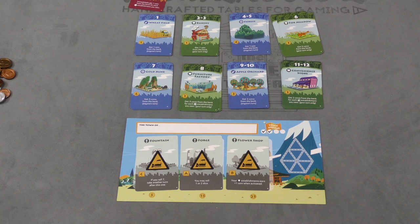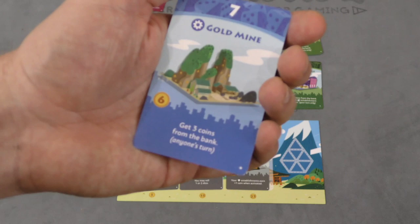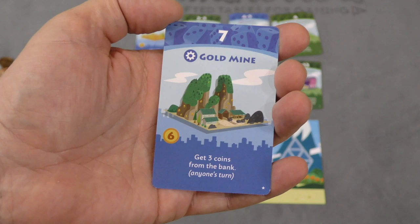Blue cards happen on anyone's turn; green cards happen only on your turn, and you're slowly collecting money. As more games go by, different cards show up. Some cards let you steal money from other players. After your dice roll, players are allowed to spend money — each card has a cost to place it in front of you, so maybe once you get six coins, you can get three coins from the bank every time that number is rolled.